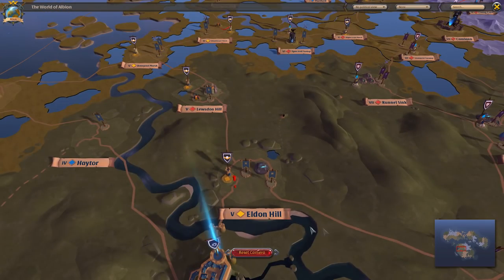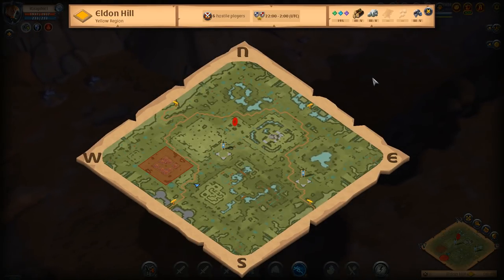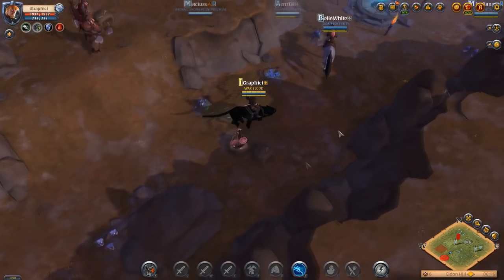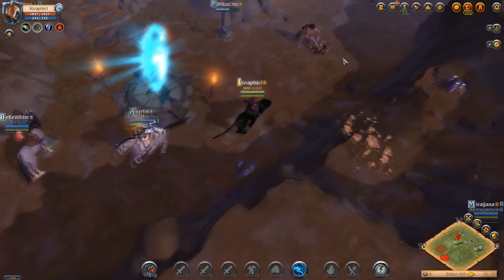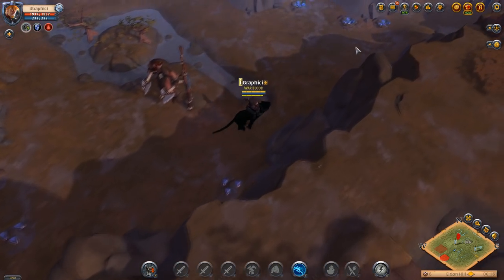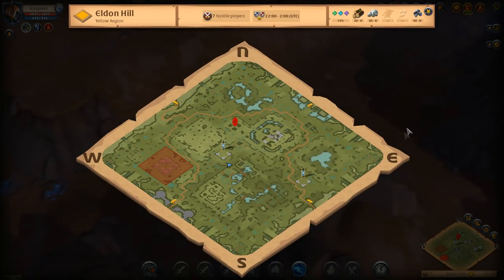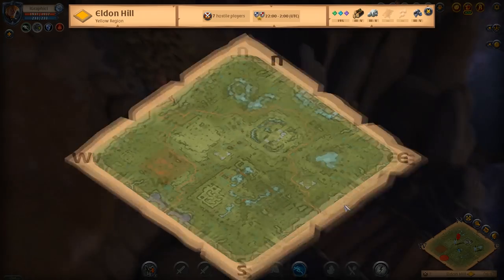Now we're just doing the run back. What you've got to do is focus on tapping and looking at the map — I'm tapping M to make sure I'm going the right direction. You can press N a lot to figure out what direction you should be going. Now we're gonna speed this up a bit so we can get back to Caerleon and start selling our war bows and mounts to see how much money we actually made. This whole trip takes about five to ten minutes.